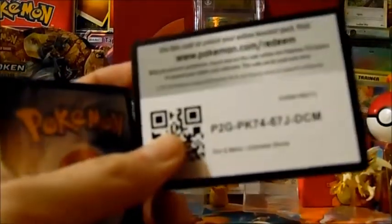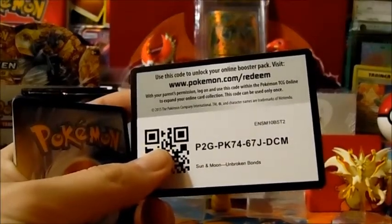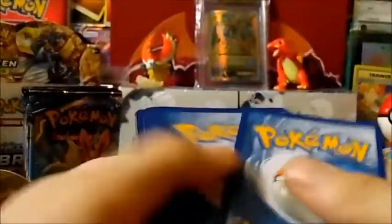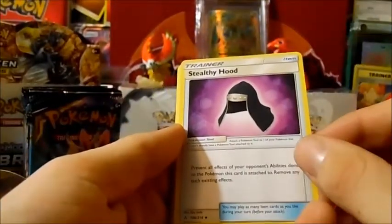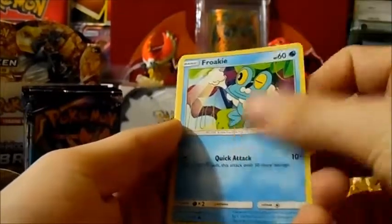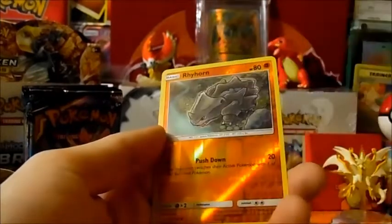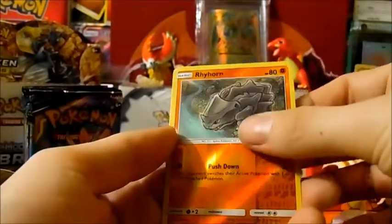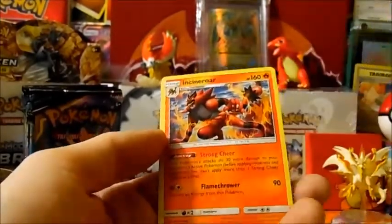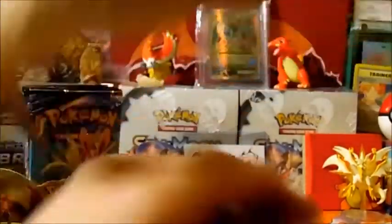Alright, there's the code. We have Fighting Energy, Stealthy Hood, Happiny, Welder — I feel like that's gonna be a really good card — Porygon, Froakie, Auron, Seal, Bellsprout, Rhyhorn Reverse, and an Incineroar regular rare.